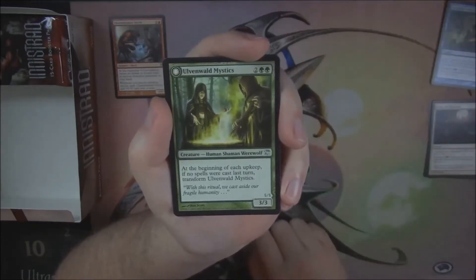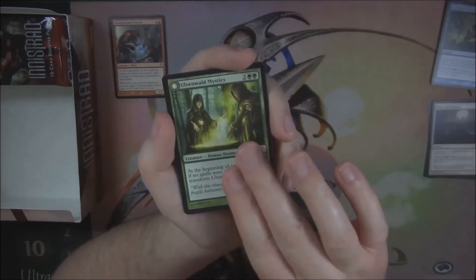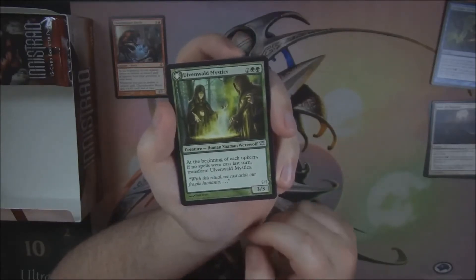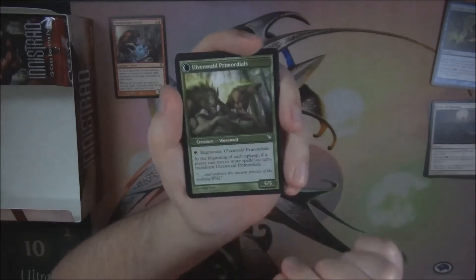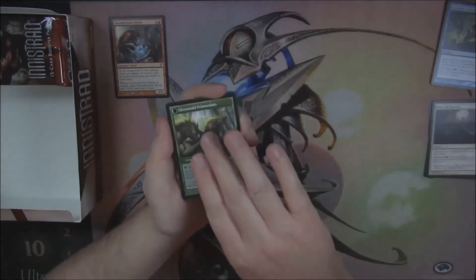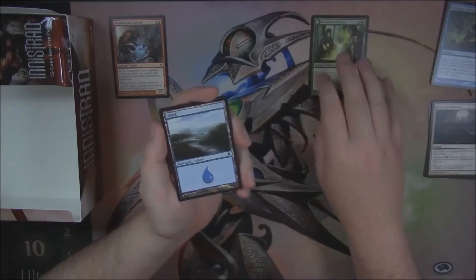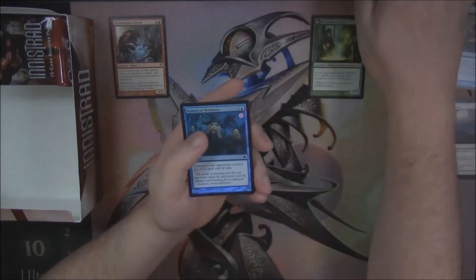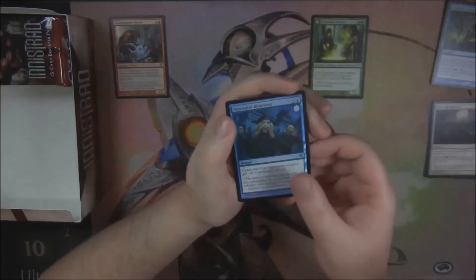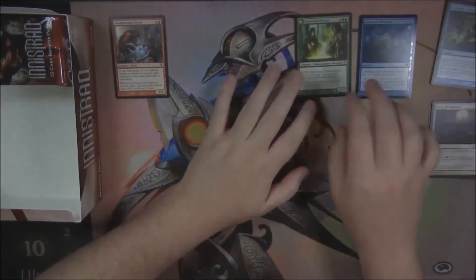Our flip card is Ulvenwalled Mystics — a 3/3 for 4, 2 green and 2 generic. At the beginning of your upkeep, if you have no spells, you flip it. It turns into a 5/5 with pay a green to regenerate it. And our foil is a Hysterical Blindness — little foily foil.